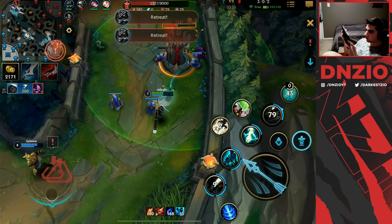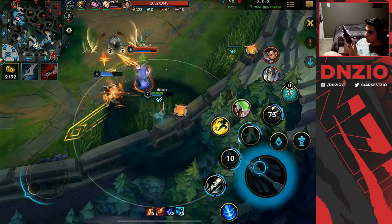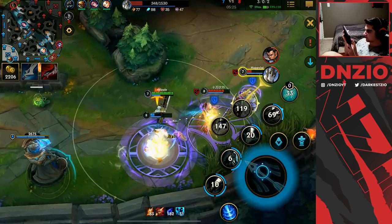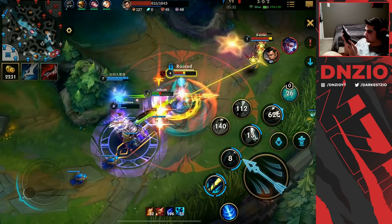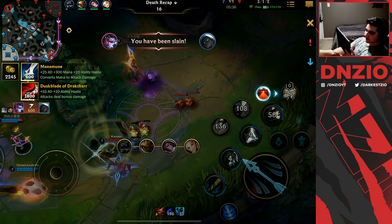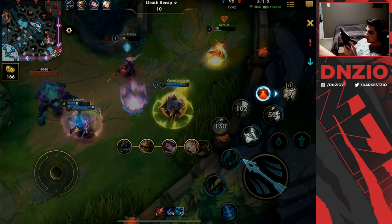We need to get this soul then back out. I missed my root — hopefully Nasus will be all right. We're going to keep our distance while chasing. That root was good. I needed to run out but I couldn't get my Heal off — that was kind of greedy by me.